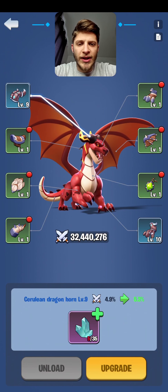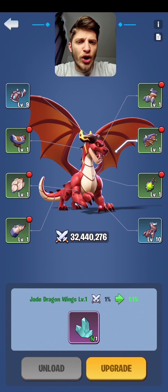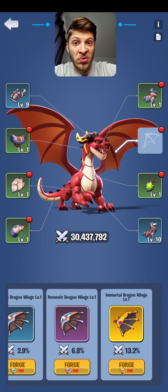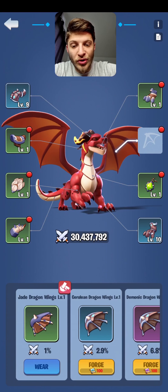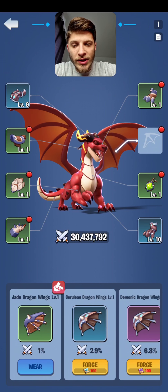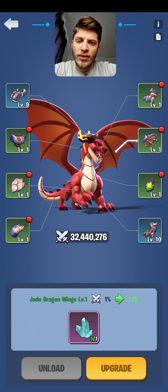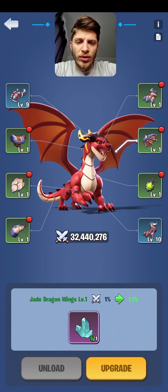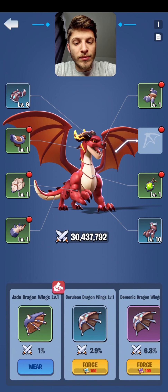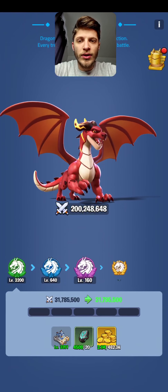Alright, we have the dragon and they introduced dragon equipment. Let me move the camera a little bit so you can see everything. If I unload some equipment you're gonna see that we have different types of equipment we can wear on the dragon — green, blue, purple, and golden. The green ones are gonna be free but I do not recommend leveling the green ones at all. Focus on the blue ones instead.